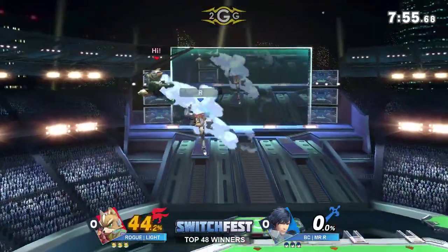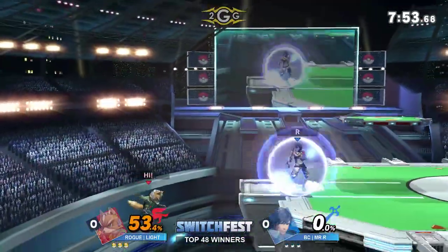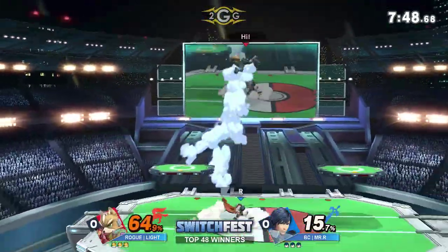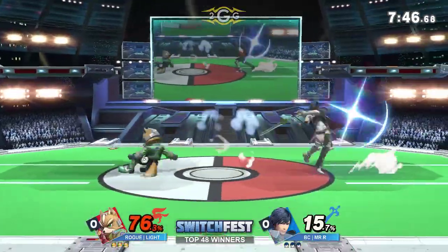Immediately going with the fair. Got a big combo starting off — 53% off a one. That's why we see Mr. R picking Krom against these spacies.